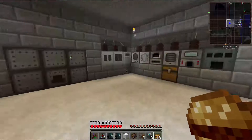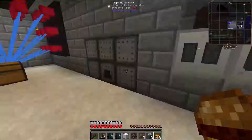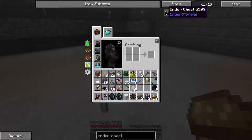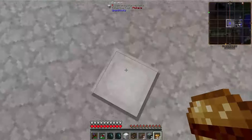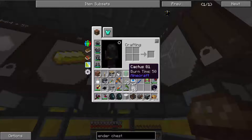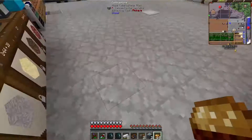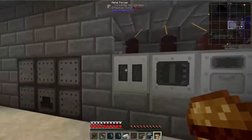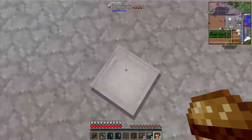Let's go down to our metal former — I've already run some iron plates through there. Looks like I need more, but I can make more while I talk. We'll drop them off in here and let that run.